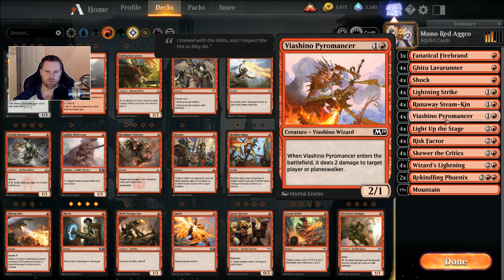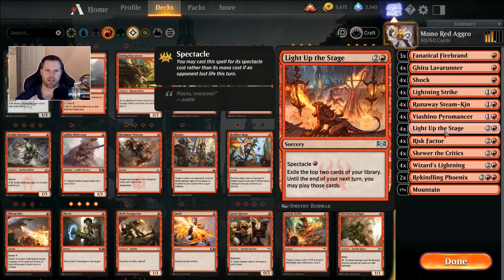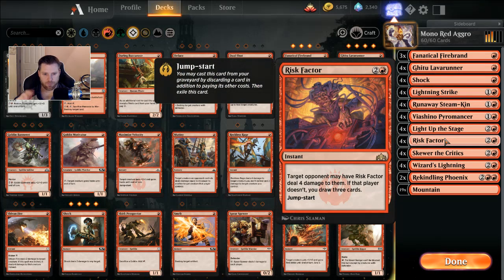Four Vashino Pyromancers — a two-casting 2/1 that deals two damage to target player or planeswalker. This almost always goes to the player, not a planeswalker, and it will trigger Spectacle for us. We've got four Light Up the Stage — a three-casting sorcery that exiles the top two cards of your library, and until end of your next turn you may play those cards — but we Spectacle this for a cost of one. Four Risk Factors — they almost always take the damage. It's almost always three to the face, and then it jumpstarts so you can play it again. I love Risk Factor. I think this was the card of the set from Guilds of Ravnica.